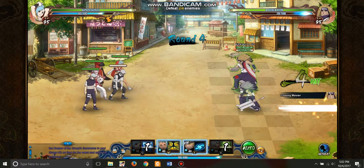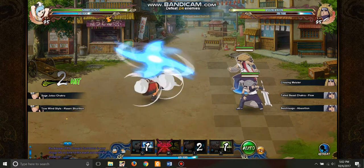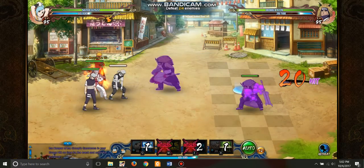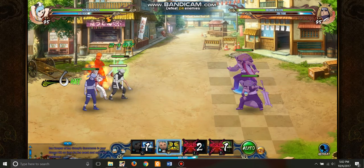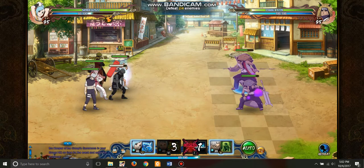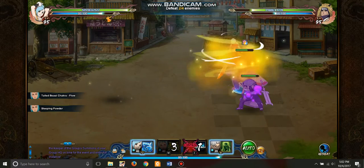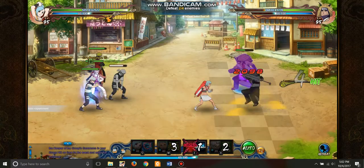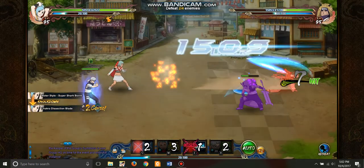Alright, second stage. Gonna hit Kinkaku. I'm gonna slow things down a little bit so that the lag that server 91 gives me won't screw me on this very important interrupt I want to do here with Fu. Oh, I just love that. Let's get out some meat shields and throw the old shark at him.